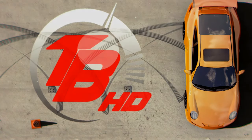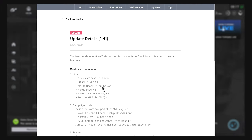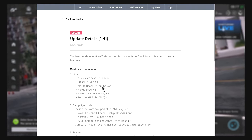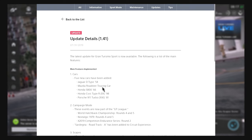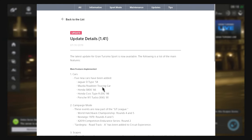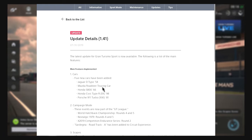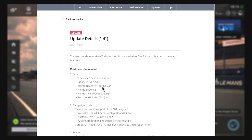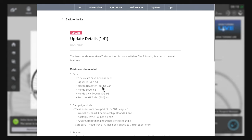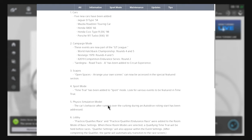What is going on guys, it's Bullet Train HC and welcome back to the channel with a new update for Gran Turismo Sport, update 1.41. We have the Jaguar D-Type, a massive roadster touring car, the Honda S800 '66, Honda Civic Type R EK — everyone's favorite — and it's in HD as a premium car. We also have the Porsche 911 Turbo 930 '81, a few new events, bug fixes, and physics model updates.